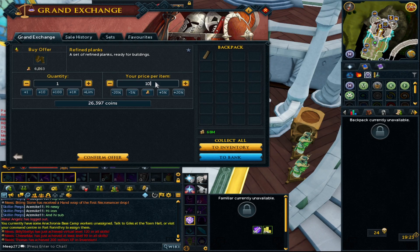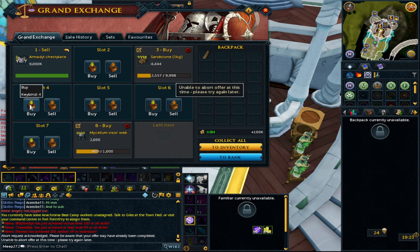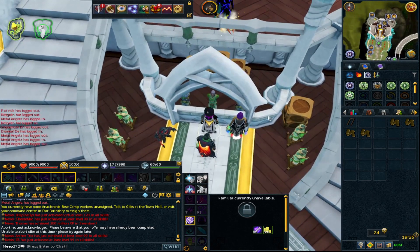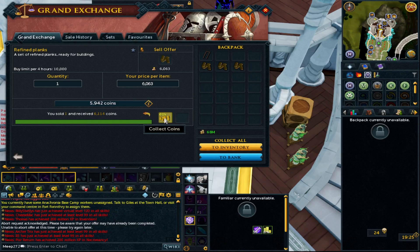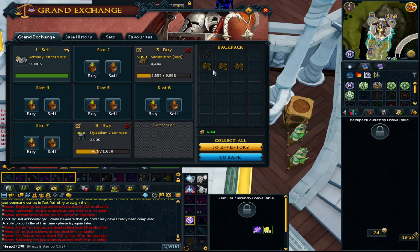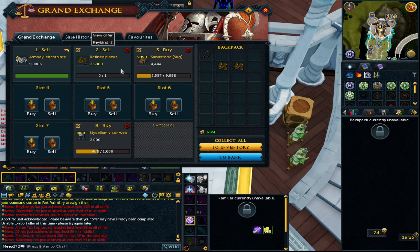The normal plank we bought for 424 GP. The refined plank didn't buy for 100k, so I made our own refined planks. We tested the margin by throwing one in to sell — 6.1k is what it bought for. One thing I noticed during the bonus XP weekend is that even though there was no volume for these refined planks, no one would buy them at a given price.